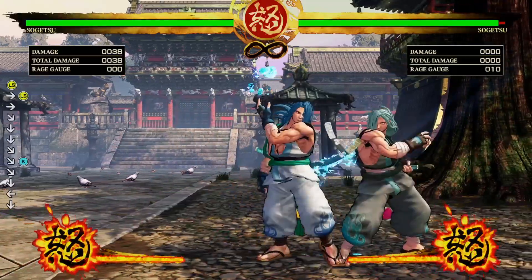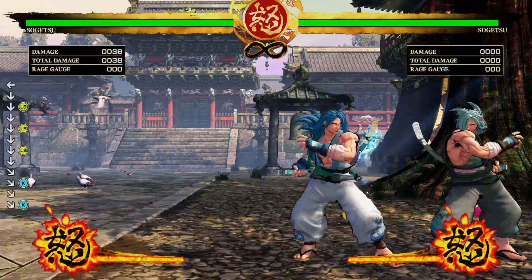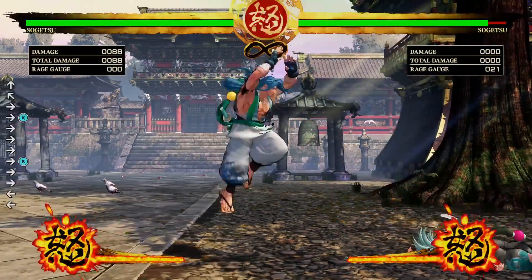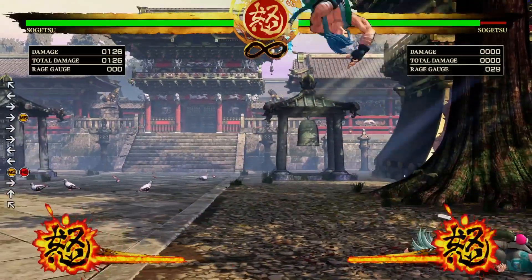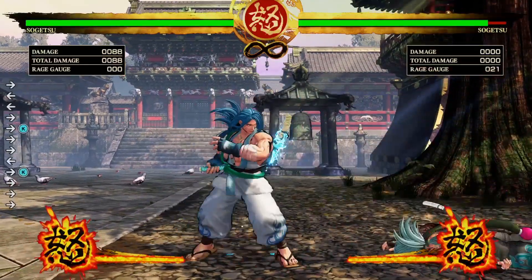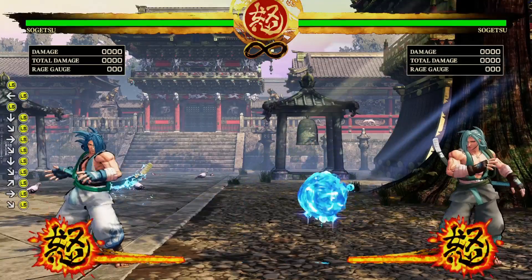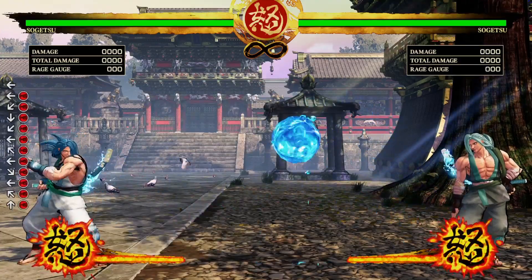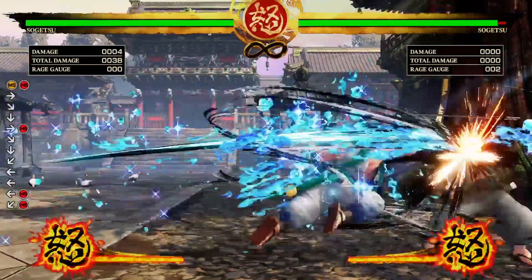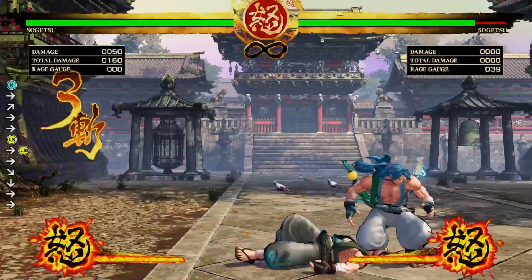His kicks are okay — they're not like what Ukyu can do. You can use the bubbles as a setup trap and do normals to push the opponent into the bubbles, but the bubbles themselves in this game don't have a great hitbox and they have the shortest duration of any Samurai Shodown game I can think of. As you can see, this is a very short duration for the bubbles. The opponent can just wait them out, and if they get hit the bubbles don't do that much damage.